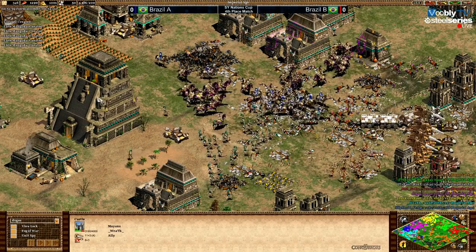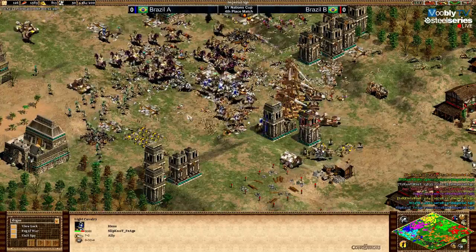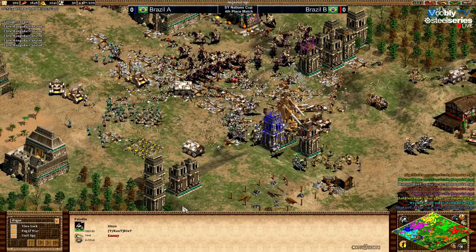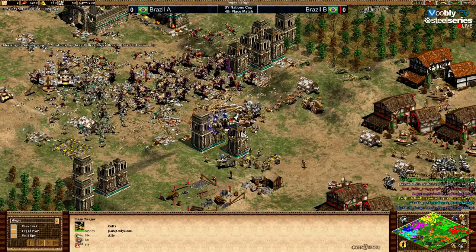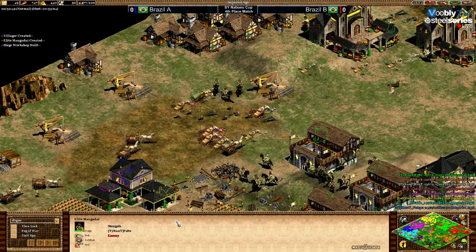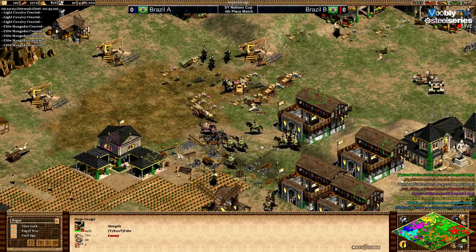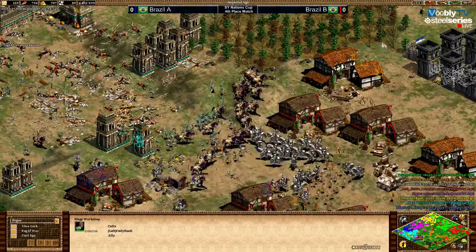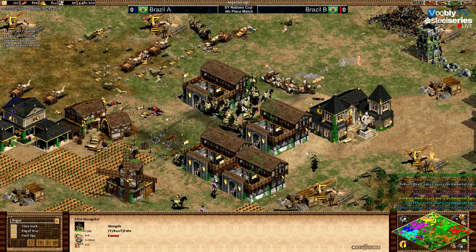Mangudai are hard to counter just as it is, and without paladins it gets very, very hard. Dogao is there now with a lot of paladins — Wrath and Dogao together might be able to push back with Mangudai. Even Miguel is there with siege onagers, pushing very hard on this side, while Miguel is a little bit neglecting his side — the trade is dying in the north. Miguel has only 100 population and what he's sending is not going to be nearly enough.